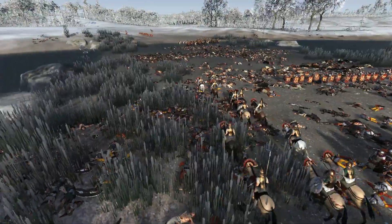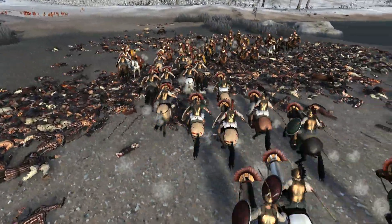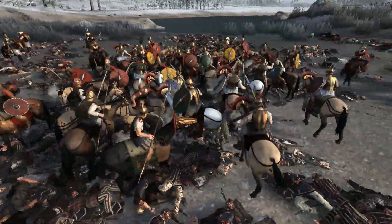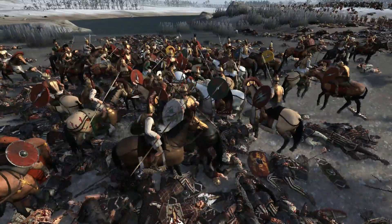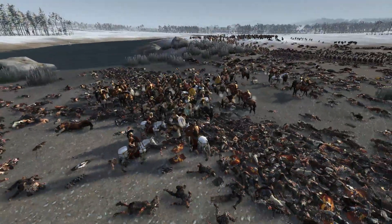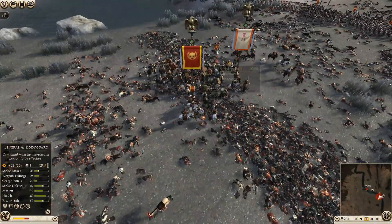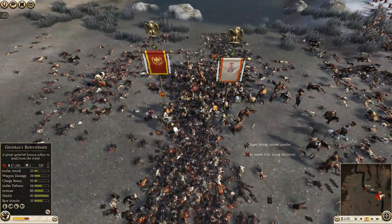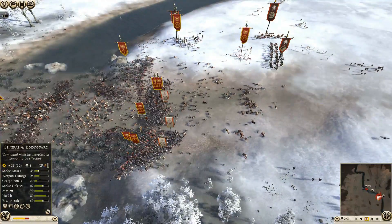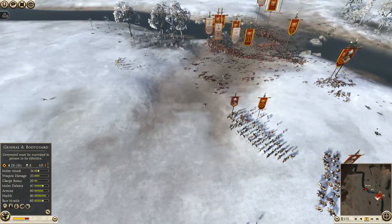It looks like we've got the Carthaginian general coming over — he wants to do battle with my Roman general, and I am happy to oblige. My general has some chevron upgrades too, which will give me the edge. The Carthaginian general is already down to 19 from 30. The Swabian general was also slain, and we're pretty much wrapping up this side of the battlefield.